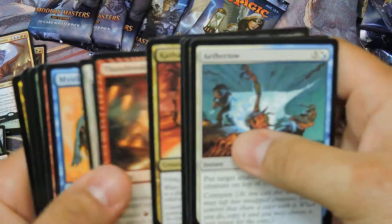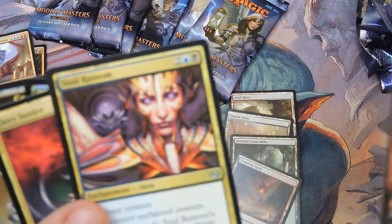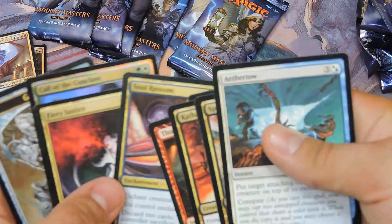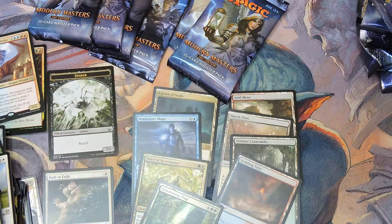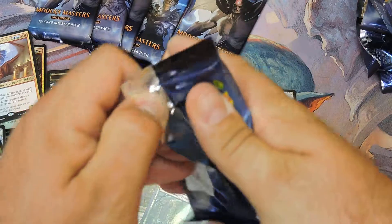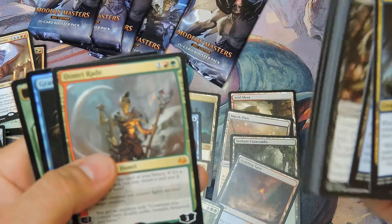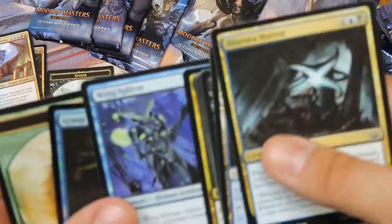Coming back to Magic after last year — started in Core 2019 again. I've been away from Magic since Third Edition, so it's been a long time and I've missed a lot of cards. Oh, there's a planeswalker mythic, which is cool — I was expecting that.